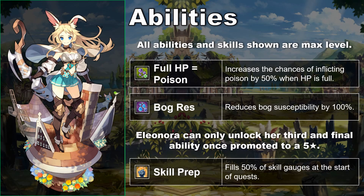Eleonora's second ability, Bog Res, is a bit better. At 100%, she can splash around in water-based traps freely and tank Bog-inducing attacks unimpeded. The only downside is that Bog isn't really an obstacle in harder end-game content. The toughest Bog-inducing boss fight versus High Mercury doesn't require Bog Res to succeed at all — every move except the initial blast can be dodged. Bog Res doesn't hurt, but doesn't help much either.